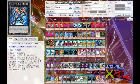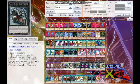Then we have Number 96: Dark Mist. Three level 2 monsters — not hard to do. Once per battle during either player's turn, if it gets attacked, you can detach an overlay unit from this card, cut in half the attack of that monster, and this card gains that same amount. It's like Moon Mirror Shield — you're always 100 attack points higher. Really good way to just deal with a tough monster.